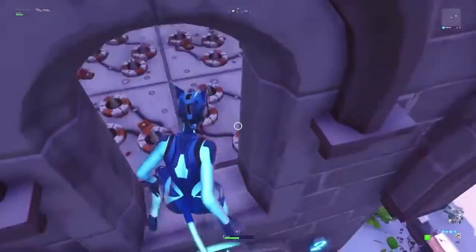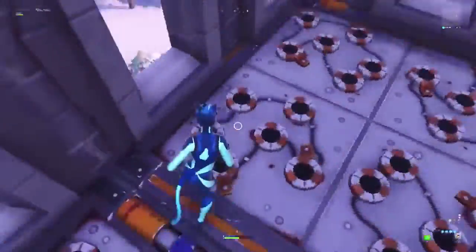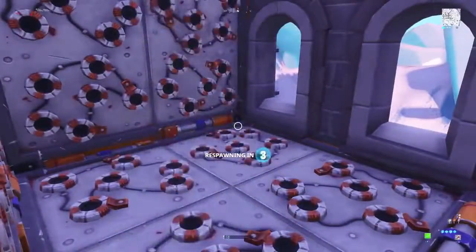From the door you jump into the window, and then you're going to want to dodge the traps. This is practice from Scissors Death Run - I practiced it.